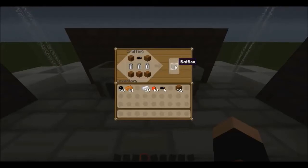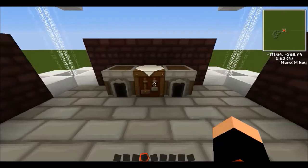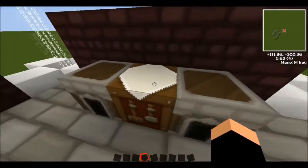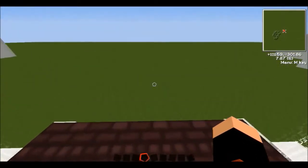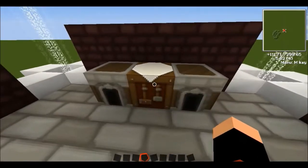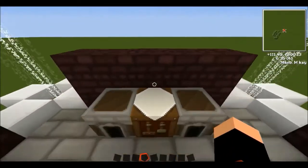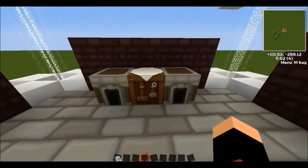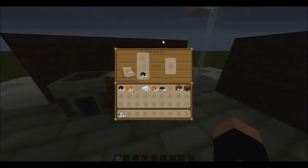Now what you need to make is refined iron, which is needed incredibly much in Industrial Craft, so you'll have to mine a lot of iron. In case you get a macerator, it doubles your ores — I'll get into that later. To make refined iron, go into a furnace, add coal and normal iron ore, then wait for it to fully smelt.